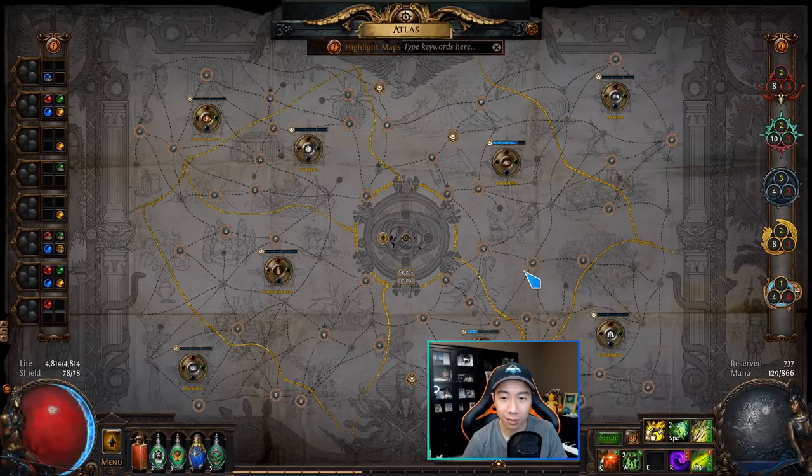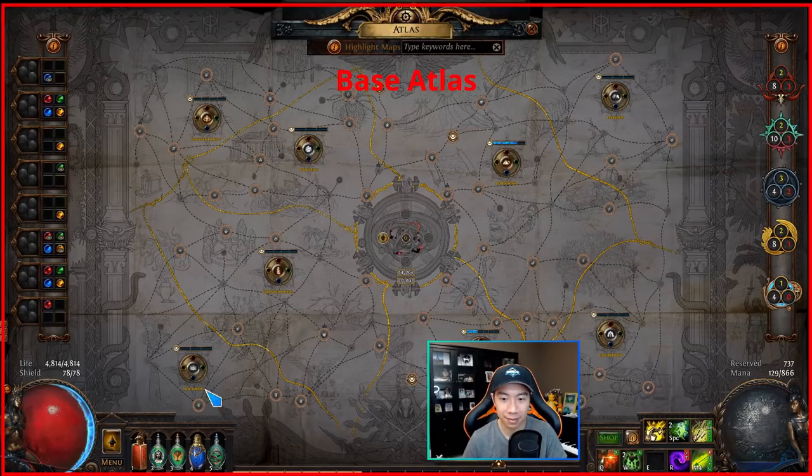The first time you open the atlas, it's not going to look like this. Pretty much everything will be grayed out by a fog of war, and you'll have to slowly unlock each mechanic as you play through and uncover the regions. There are about four general things to learn about the atlas: first, the atlas itself — the map, the circles, the dashed lines, and the yellow lines.